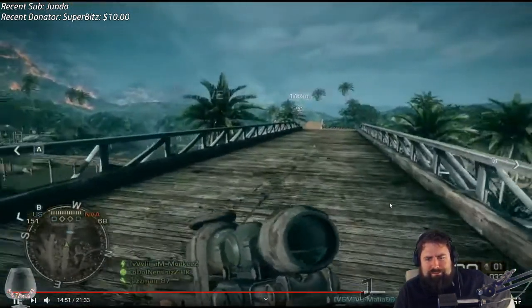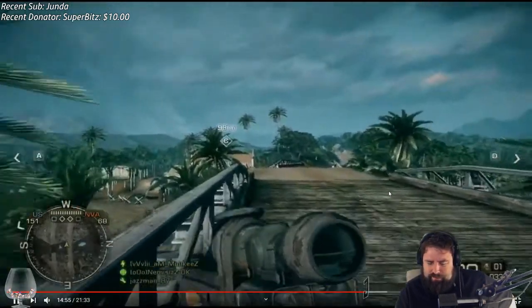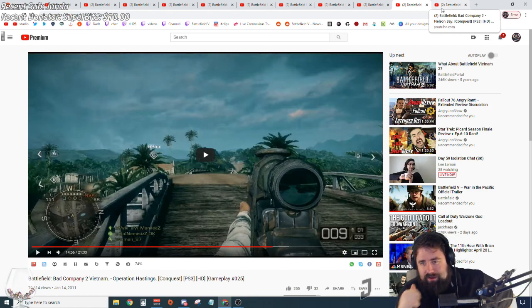I guess they couldn't get it right for Battlefield 5 — I think they ran out of tech and time. That was number 49, Operation Hastings — really featured in the Bad Company 2 Vietnam trailer or release trailer. Fantastic — great for helicopters to fly in and out, lots of Only in Battlefield moments on both Rush and Conquest. I think I liked Rush a little better — it was a little more chaotic.